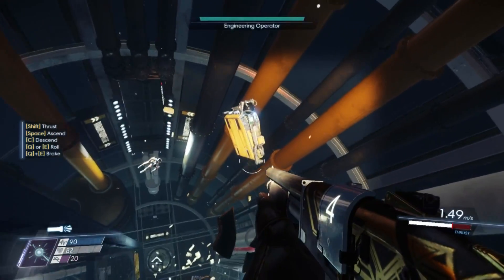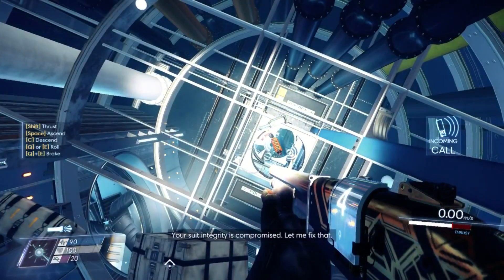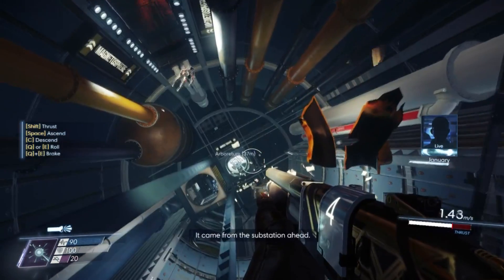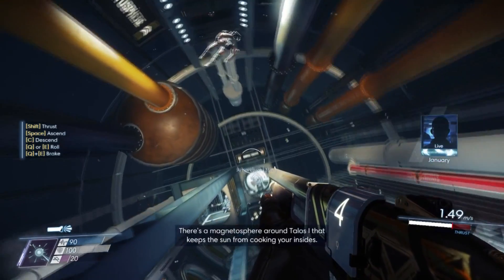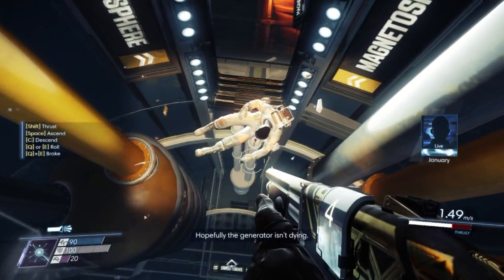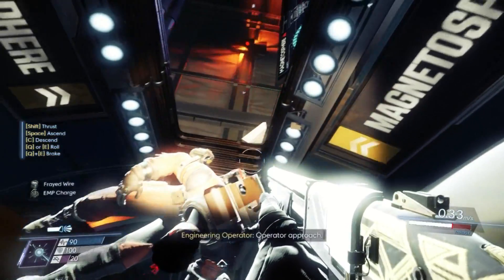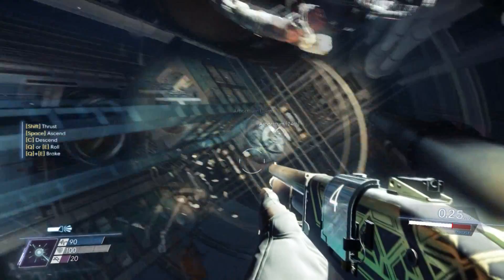What? Hey, operator — inspector. Your suit integrity is compromised. Morgan, steady. That pulse hit your suit systems pretty hard. Yeah, I know — I just repaired them. You can't go to the substation ahead. There's a magnetosphere around Talos-1 that keeps the sun from cooking your insides. Hopefully the generator isn't dying. For your sake. I'll be fine.